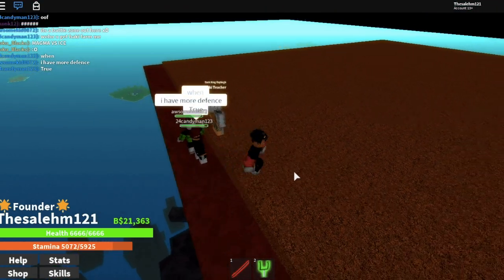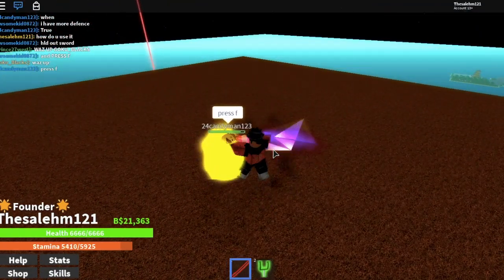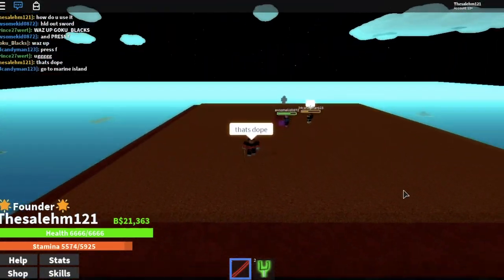Once you click yes, put on your sword and press F to activate the Hakkai power. If you click F again, you can deactivate the Hakkai power. Thank you for watching the video, guys.